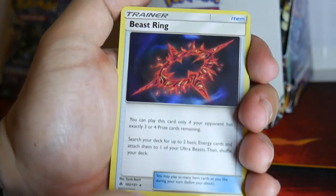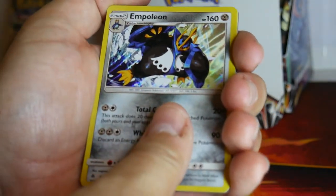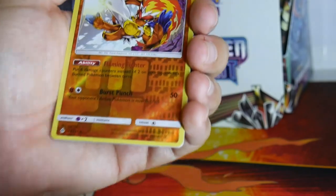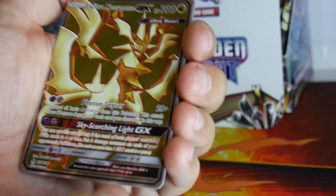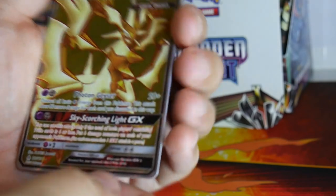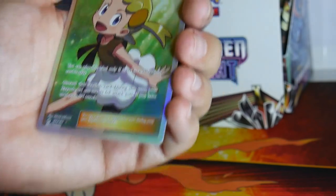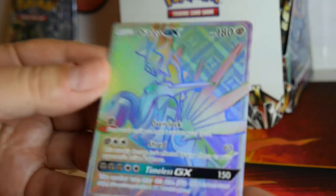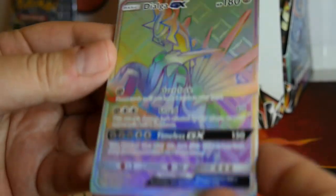Let me summarize my pulls from the nine Naganadel packs: a Beast Ring, an Empoleon Holo, Garchomp Reverse, Toxicroak Reverse, an Infernape Reverse, the Ultra Necrozma GX card — look at all that gold, wow — the Bonnie Full Art Trainer, and a Dialga GX Rainbow. I caught the rainbow on that one.